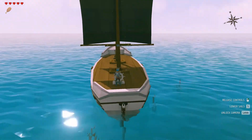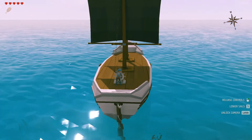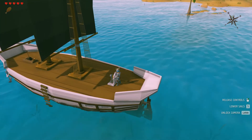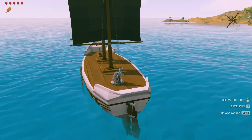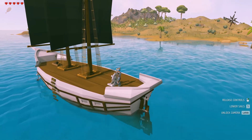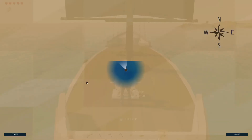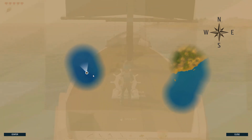Oh hey birdie, getting a free ride! I think we just hit some shallow sandbank there - frightened off our passenger as well. You can see these shallow areas - try to avoid those if possible. If you get into a big patch of it you could actually ground the ship permanently. If you let go of the wheel, the ship will still sail in a straight line. Let me just check the map - it's strange it didn't map that area, but it will map as you sail along as well.